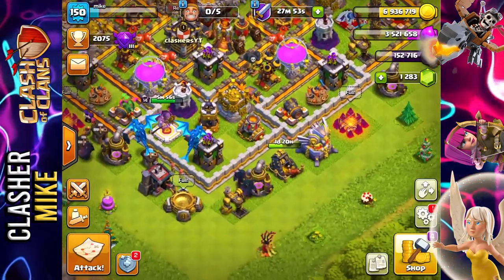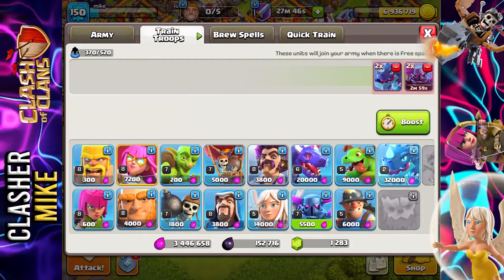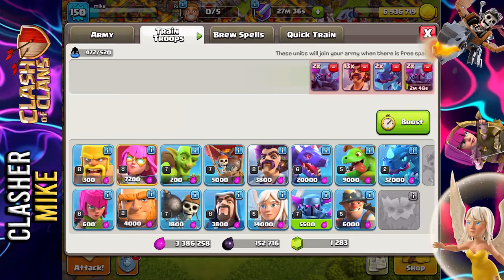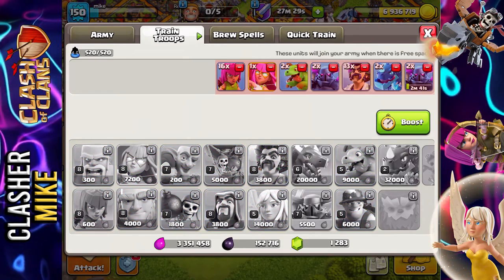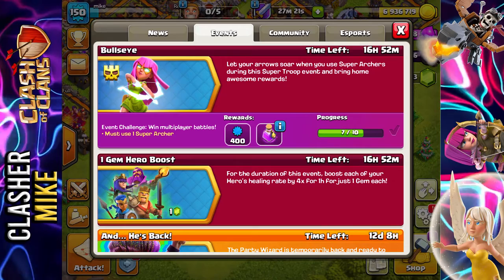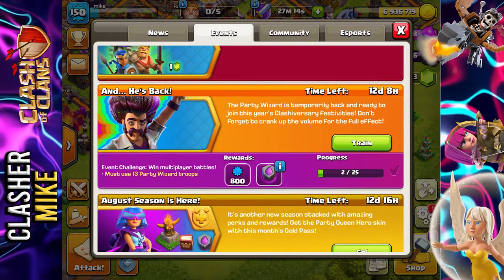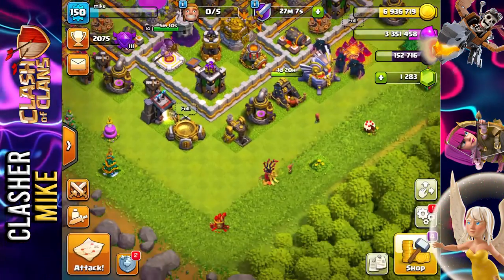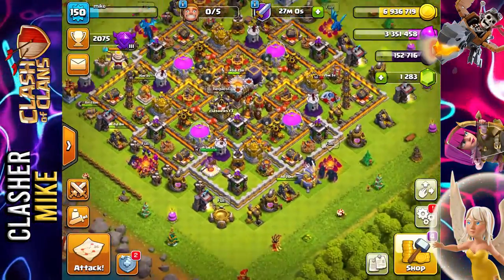We might get that eagle artillery in our next match. Let's change up the troop setup on cam — two Pekkas, two electro dragons, thirteen party wizards, two more Pekkas, two baby dragons, one super archer, and a bunch of regular archers. Completely changing up the setup. I need to get three more bullseyes with the super archer, and I really want that rune of elixir for the town hall 12 upgrade and getting walls upgraded.